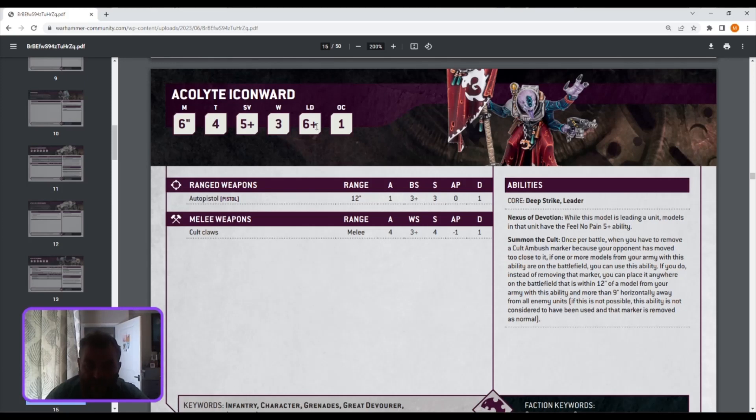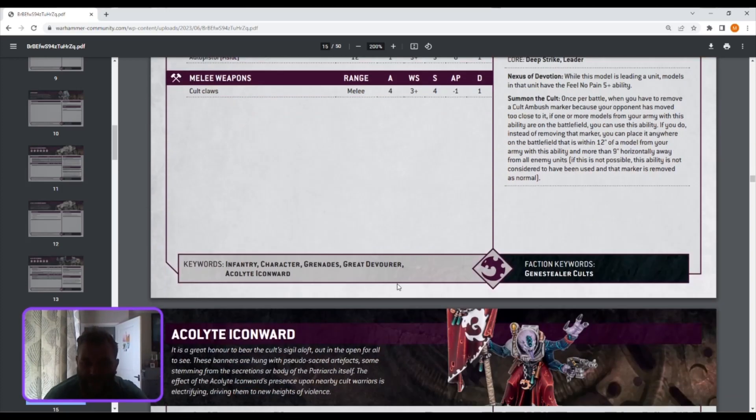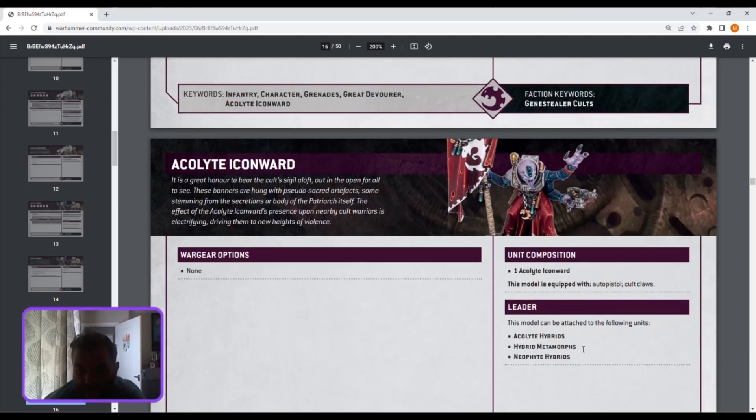Icon Ward is essentially just an Acolyte with better leadership. Nexus of Devotion: while leading a unit, models get feel no pain five-plus — not bad. Summon the Cult: once per battle, when you have to remove a cult ambush marker because an opponent has moved too close to it, instead of removing the marker you can place it anywhere within 12 inches of a model with this ability and more than nine inches from all enemy units. So Icon Ward gives you that bit of freedom — your opponent takes the marker away but Icon Ward says you just redeploy it instead.